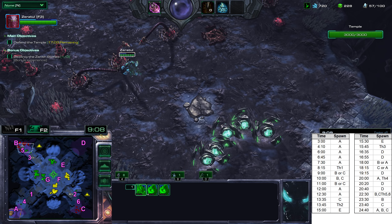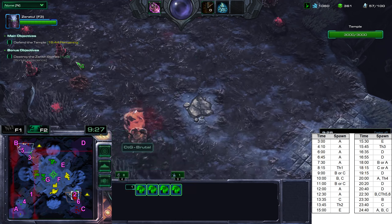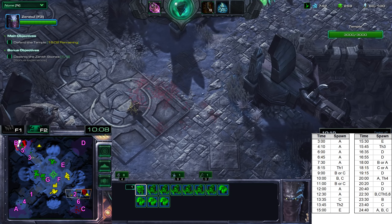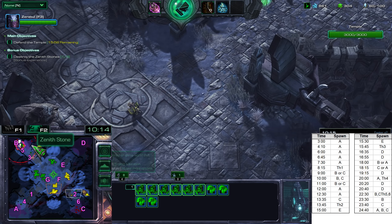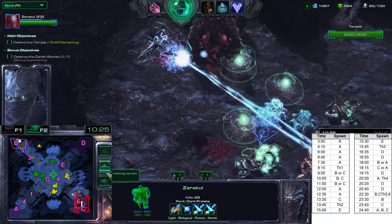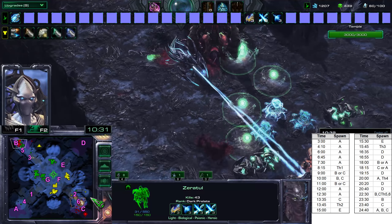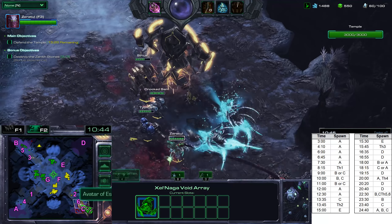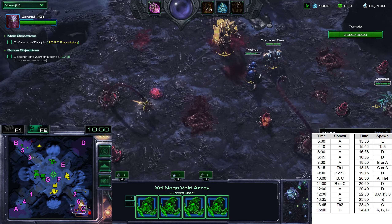And this is the first point where the spawn patterns diverge. At 9 minutes, enemies will spawn either at location B or at location C — there's really no way to determine. That's one of the reasons this version is more annoying; there's more RNG involved. It didn't spawn at B, therefore it's at C. There it is, right as predicted.